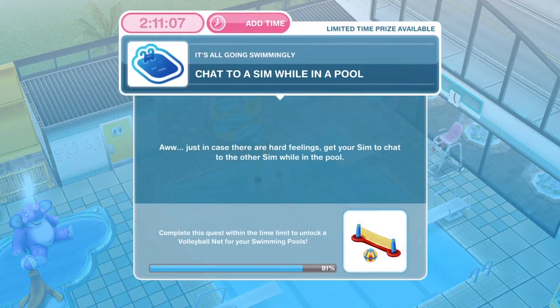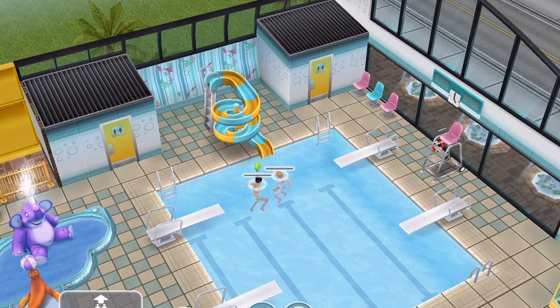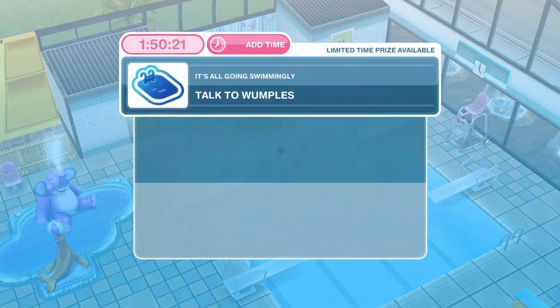Now we need to chat to a Sim whilst in a pool. Just in case there are hard feelings, get your Sim to chat to the other Sim whilst in the pool. Have one Sim selected, click on the other one, and chat for four minutes. We've finished chatting to the other Sim.